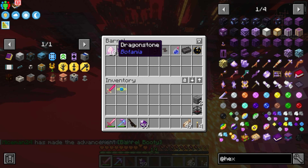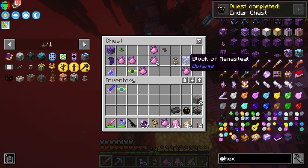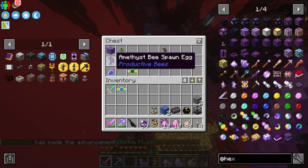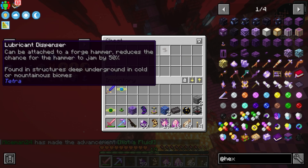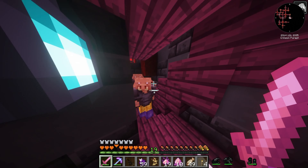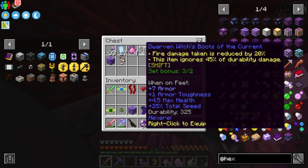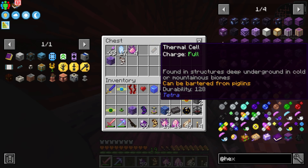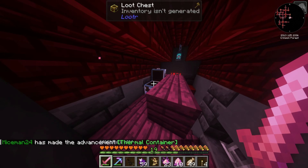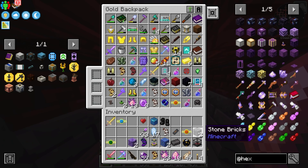We're gonna take another one - dragonstone, glowing bee, absorption, free ender chest! That gives us a quest done. This one is a man of steel block, source jar - we don't have to worry about that. Amethyst bee - we don't have to worry about most things in this game now. The loot is broken, it just needs fixed a little bit.